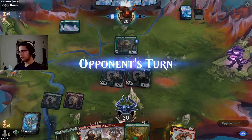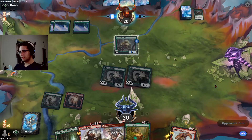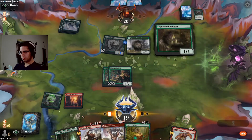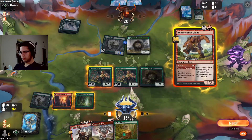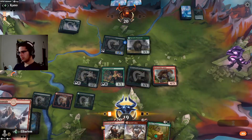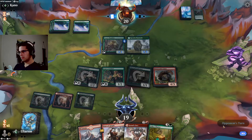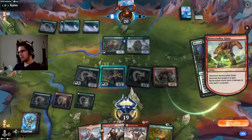Ooze is pretty good in creature matchups where a bunch of creatures are going to die on both sides — it gets bigger and gains life and all sorts of nonsense. There's an Edgewall Innkeeper, which makes this Bonecrusher quite a bit better. I think we go for that here — tap the Edgewall, draw a card, find another land so we can easily Chariot. Does our opponent have a Henge in the last two cards? No, just a Blizzard Brawl.